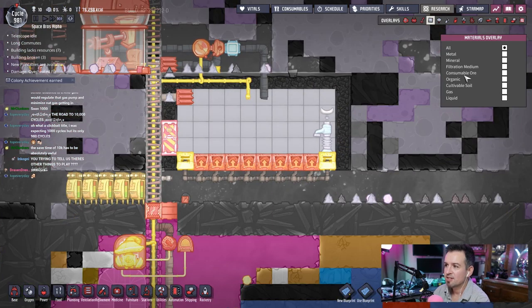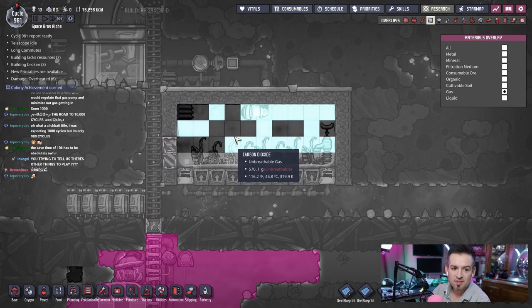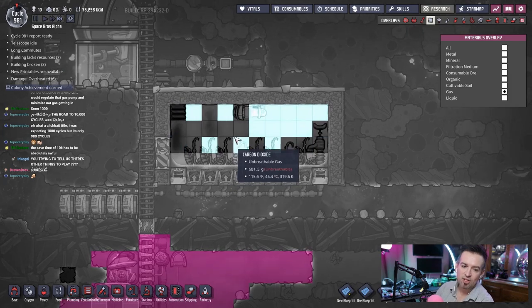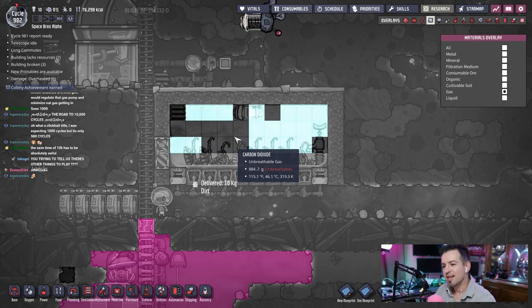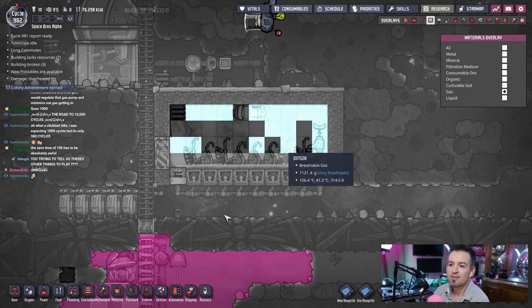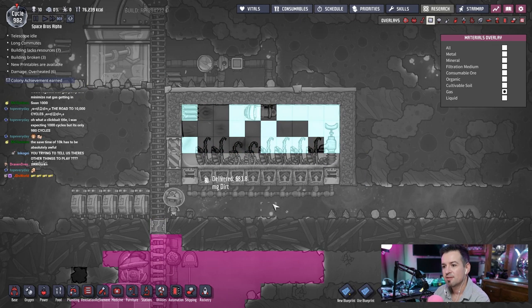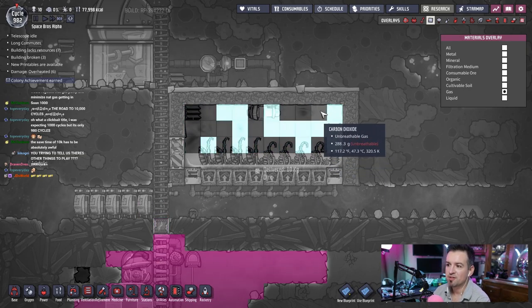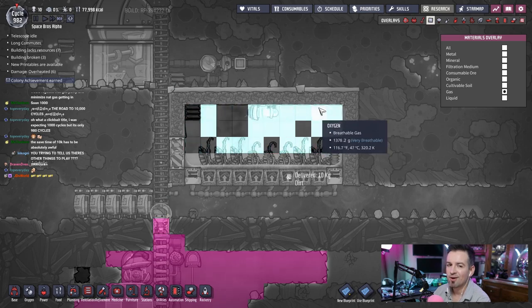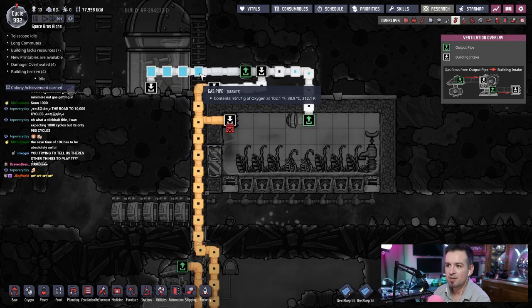Easy! Look how green it is already — 66 degrees. We just instantly solved the problem. This room's gonna get packed full of oxygen. Let's look at the gas overlay — that's what we want to see. The oxyferns can be fertilized from underneath so we don't even have to worry about that. Look at that — dropping dirt off underneath. Already so much oxygen. It's probably a bit warm but I don't think they care. 98 degrees — I'll take it. 102 now.